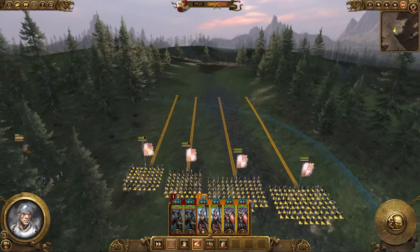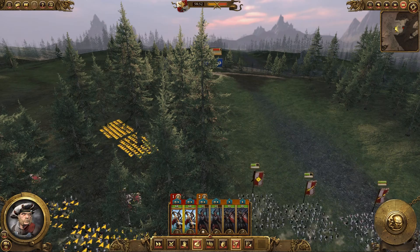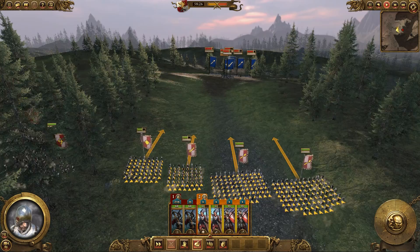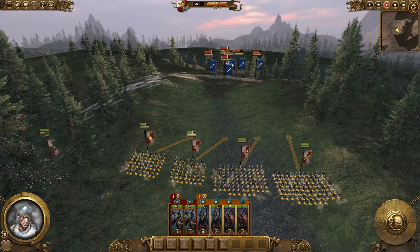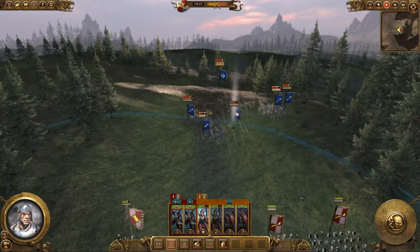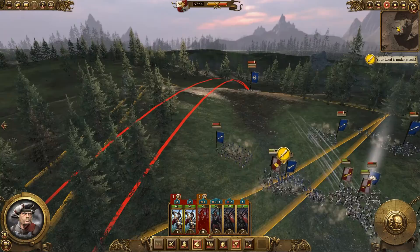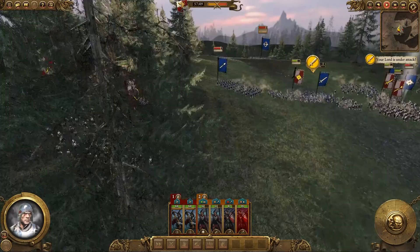There they are, I can see them now. Let's get my archers in position and see what the range is. We can already start shooting their swordsmen, so let's do that. If they want to defend against it, they're going to have to come through a slot — we should be able to kick their butt from afar before they even get here. They're 63 strong and don't seem to be losing soldiers just yet.